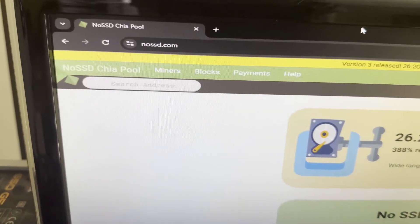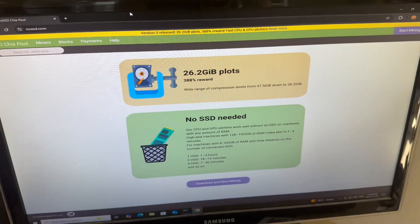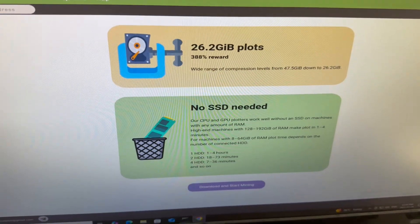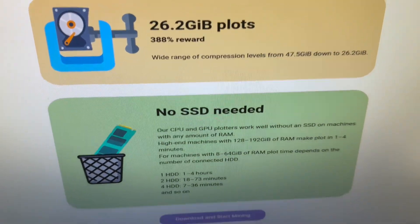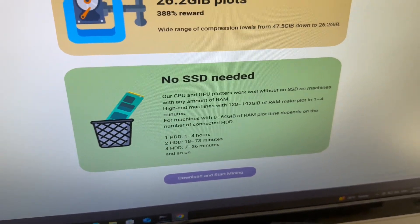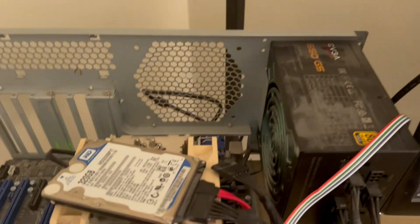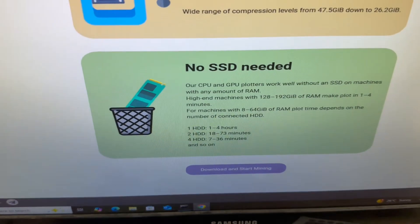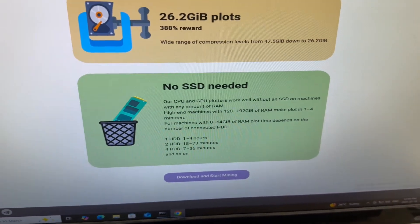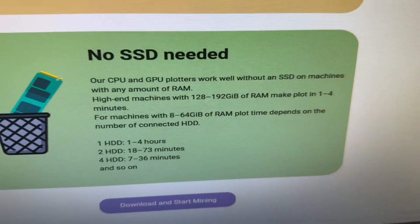This is the website NoSSD.com — all the links will be in the description. As you see here, you only need about 20 to 30 gigabytes to start. There's no SSD needed, so if you have a stack of old HDDs — the old standard spinning rotating drives — you're good. Of course I use SSDs, which are faster and better for the Chia mining process.